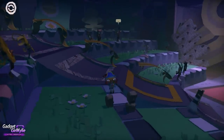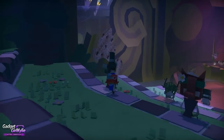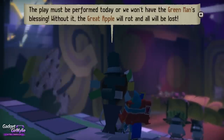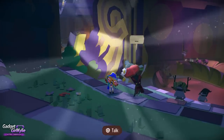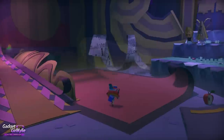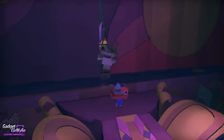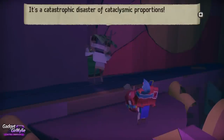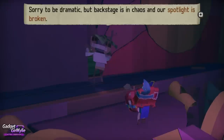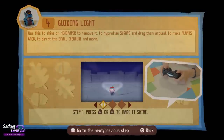They're all asleep. Wake up. Oh sorry, I squished him — he didn't like it. He was like, get off my head! Here we go at last. Use this to shine on newspaper to remove it, to hypnotise scraps and drag them around, to make plants grow, to direct the small creatures, and more.